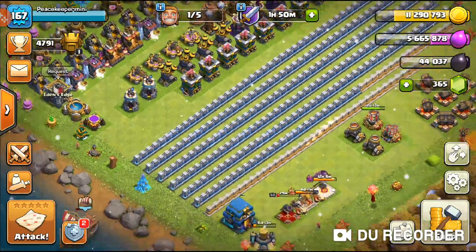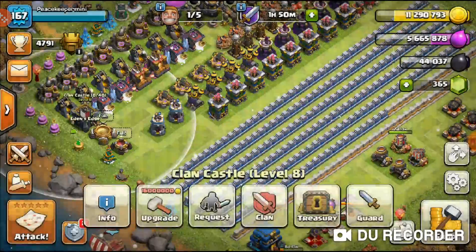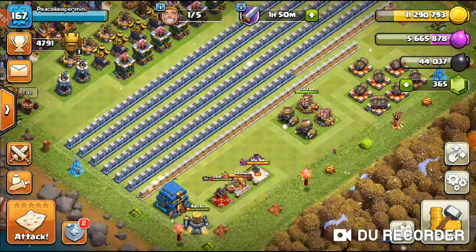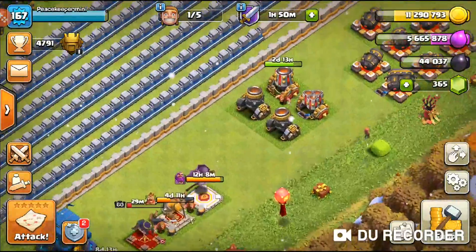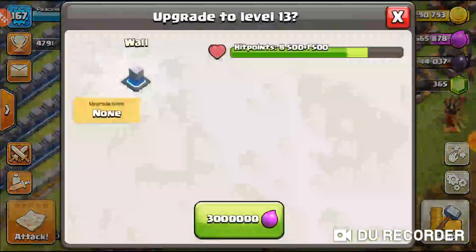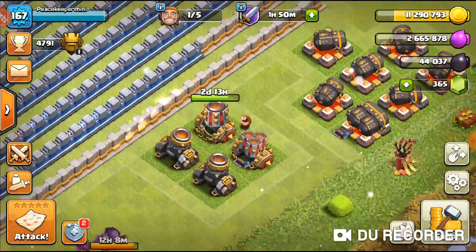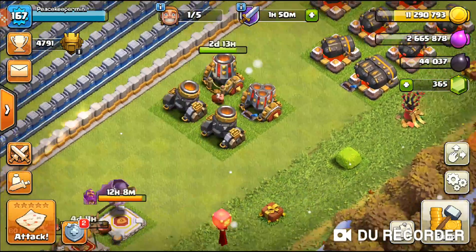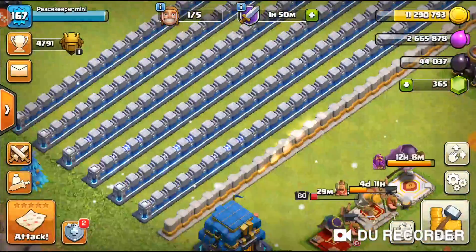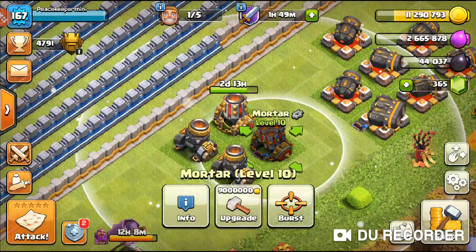The star bonus and loot bonus will help a bit. We have five million elixir. I'll save the loot in my treasury if needed for walls. I think we should do a wall upgrade — it's only three million elixir for a wall. We'll upgrade the wall, use the rune, and go from there.